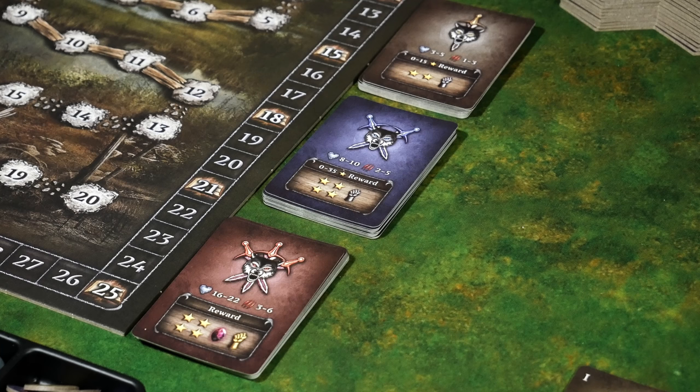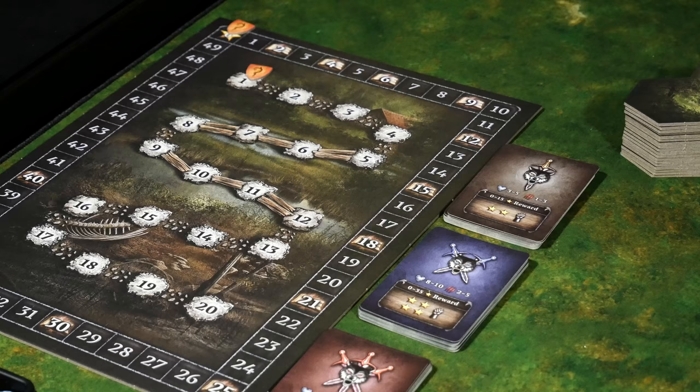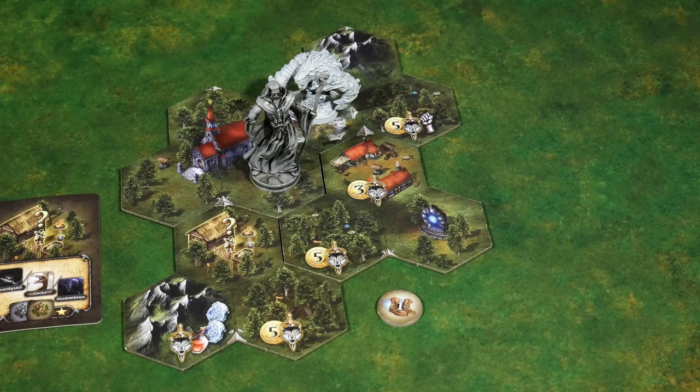For instance, looking at a level two monster, to gain the reward depicted — four reputation and a silver card — it shows a range of zero to 35, meaning your reputation must be inside that window to gain the reward. And since we're tracking rounds and reputation on the same track — the inner track for rounds, the outer for reputation — with seven rounds in this scenario, if I encounter that level two enemy right now, I could actually gain those rewards since my reputation is between zero and 35.